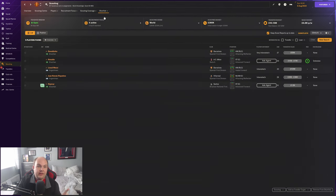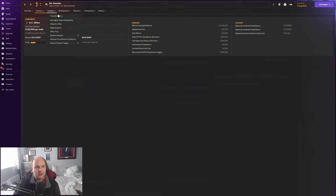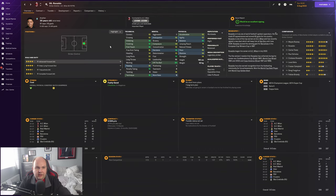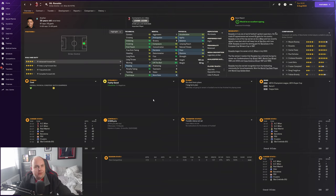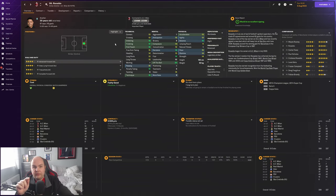One player I was trying to sign - I agreed a fee, I agreed a contract - was R9. But he signed a new deal at AC Milan. I really liked the idea of bringing him in and having both in the same team, but he decided to stay at AC Milan. I could have offered him more wages, but I wasn't desperate since I've got Tevez, Saha and Rooney who can play striker. If you do use this database and want to sign R9, go big early with a massive fee and wages and you should be able to get him.